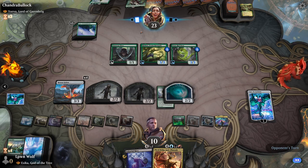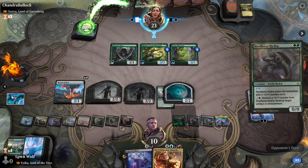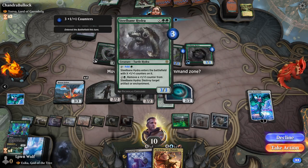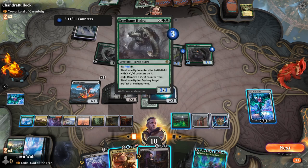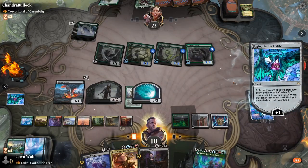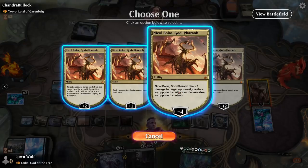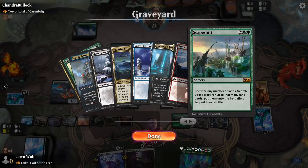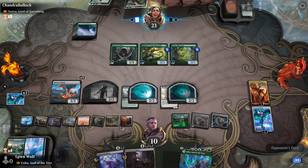The opponent reveals yet another way to kill our artifacts and enchantments — a card that removes a counter to destroy artifacts or enchantments. That's definitely going to have to go. They've now used four spells removing artifacts and enchantments — they're definitely prepared for this matchup. We play the Bowmasters and go to kill the Steelbane Hydra. We're going to make the opponent work for their victory.